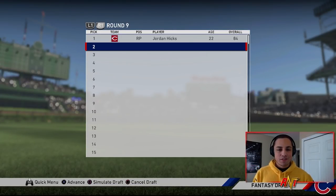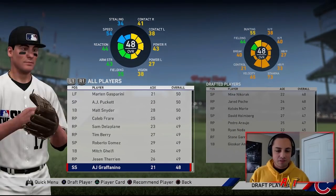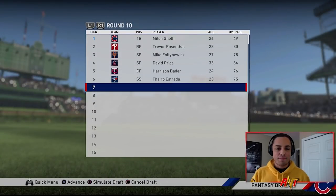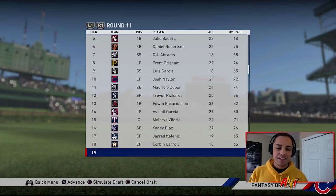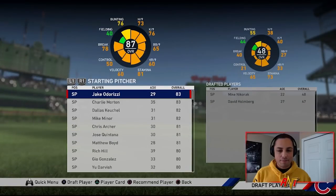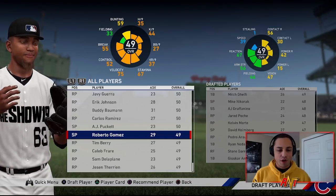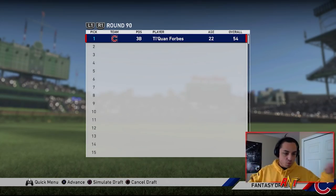There are a total of 90 rounds, which is why I wanted to show just the first 10 — I didn't want you sitting here for 27 minutes while I pick every round. After round 10, I'll give you a quick peek at the team and see you at the end of the draft. Last pick of the shown rounds — we're going with Roberto Gomez, 49 rated. See you at the end of the draft.